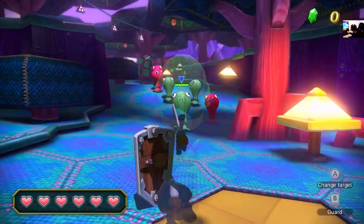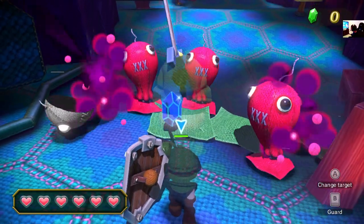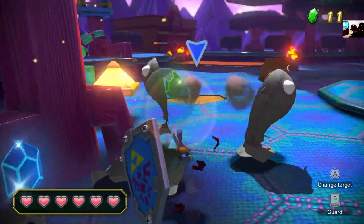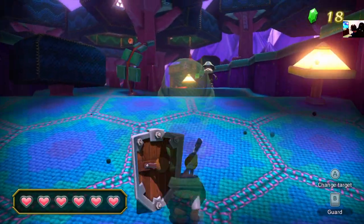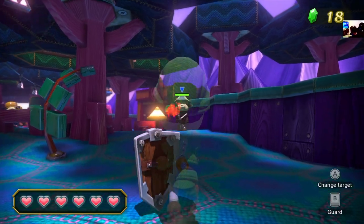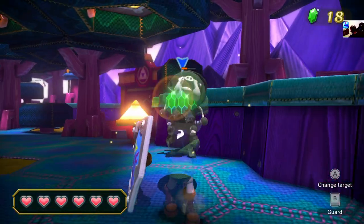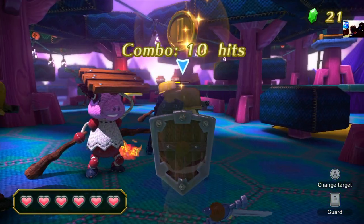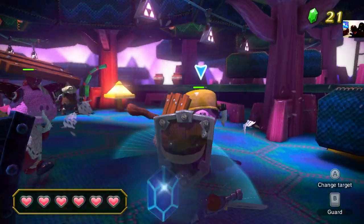It starts with green Taktites and red ones. Why did I think the green ones were hard? All you gotta do is just bait them into thinking they can attack you, and then you're set with big bucks for life.